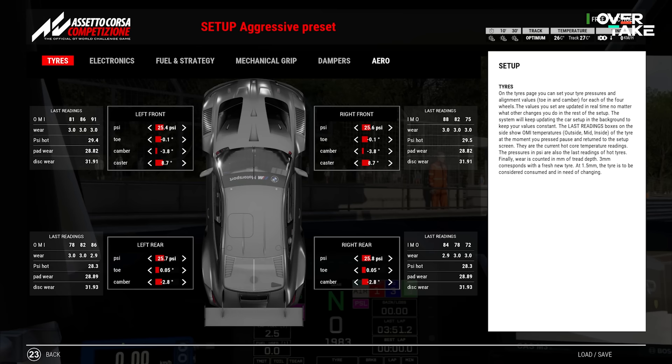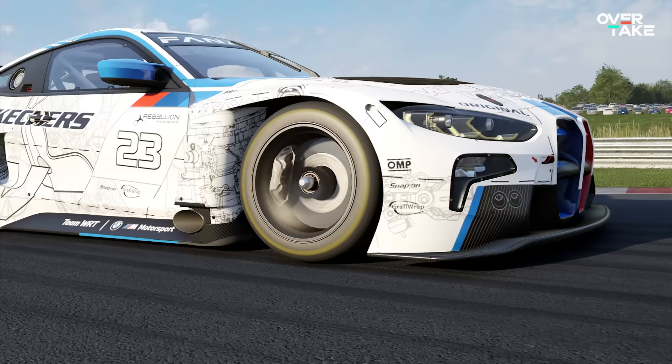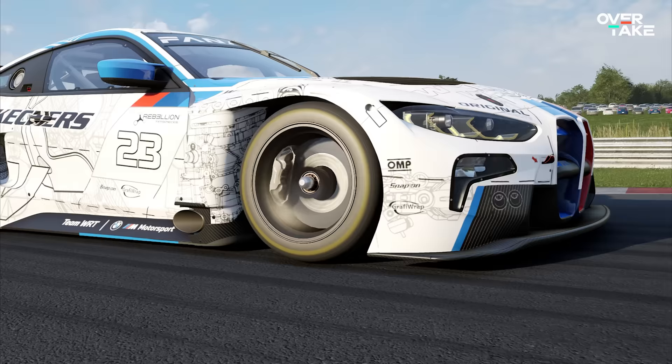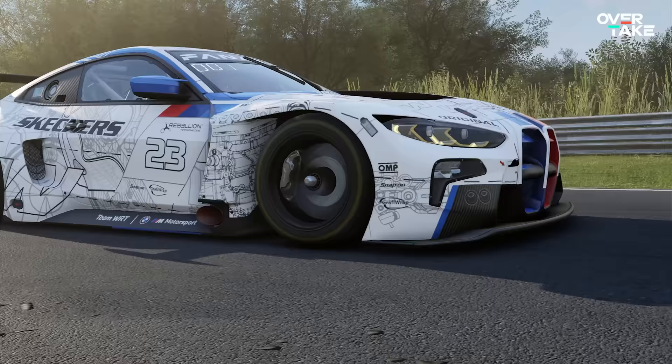If that doesn't help, try less camber at the front as well as reducing the toe a bit. And the biggest tip for overheating tires: adjust the dampers. Move to the damper screen and lower the fast and slow dampers by two clicks. This will lead to the tire having more contact time with the road, resulting in more grip and less sliding. You will lose some stability in return, but this really can fix overheating easily.